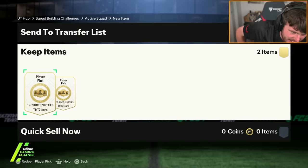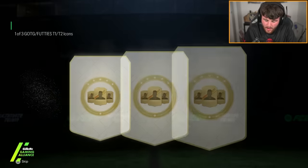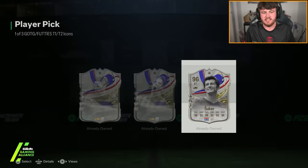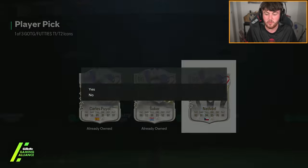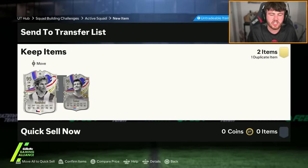We're starting off with my 93 plus Greatest of the Game footies icons. I don't know why I still bother doing these — it's always terrible. Maybe today we get lucky. Already owned and duplicates that I am not excited about, or Pavel Nedved, who's not a duplicate, I'm just not excited about him. Thanks EA, we're so grateful.